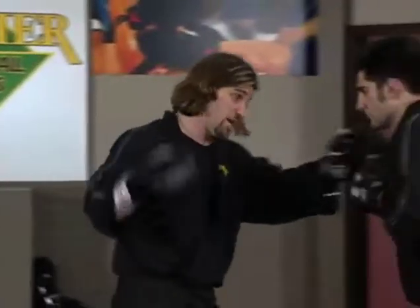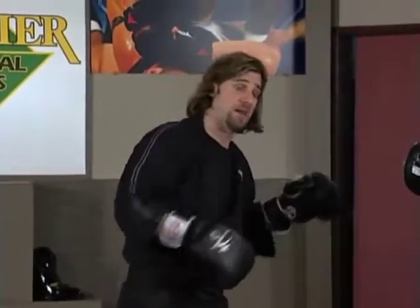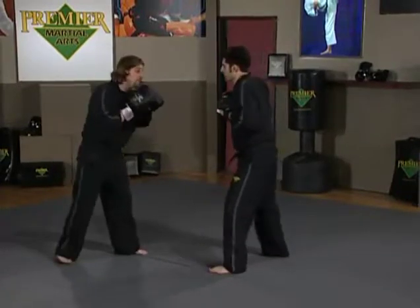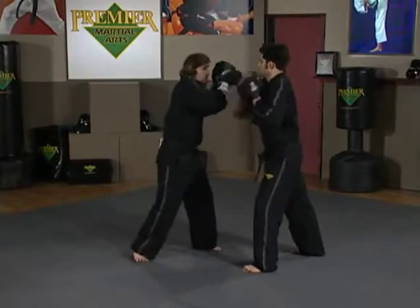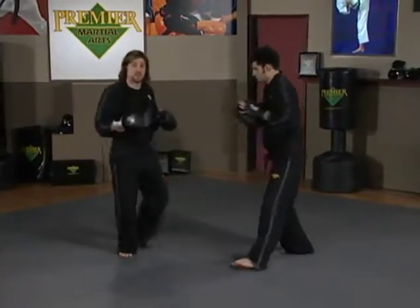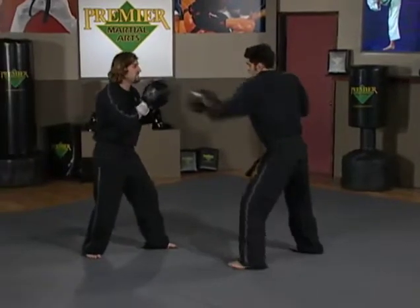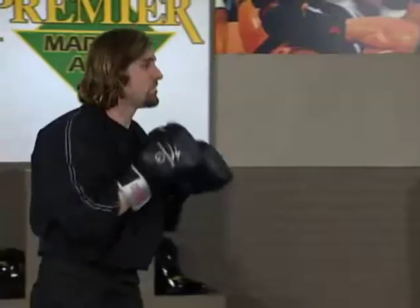Now let's look at the counters. We're going to move into this individual as he's throwing punches and cut them off with elbows. My momentum becomes forward after my parries, which is good because I'm going to thwart his momentum. So he throws easy jab, easy cross — from here I fire the right elbow, then left elbow. One more time: jab, cross — I move in, fire right elbow and left elbow.